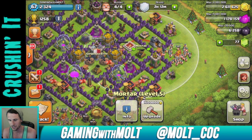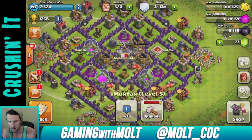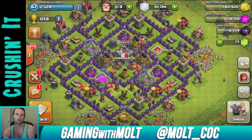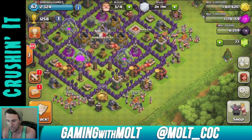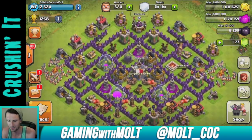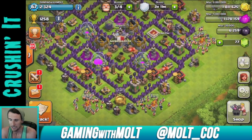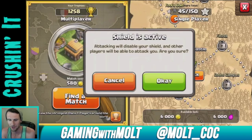We're going to go ahead and upgrade this mortar right here, and then the other one on the other side — we're only going to need about 600,000 more gold, so I should be able to upgrade that soon. As you can see, we're slowly progressing. I still have all of my walls to upgrade which is going to take forever, but farming hasn't been too bad at this point.